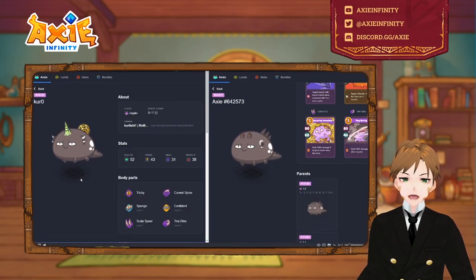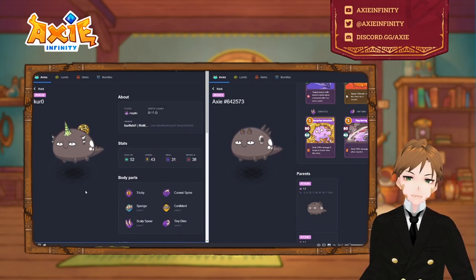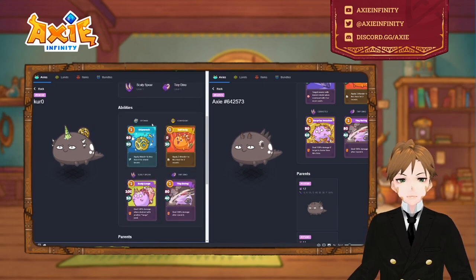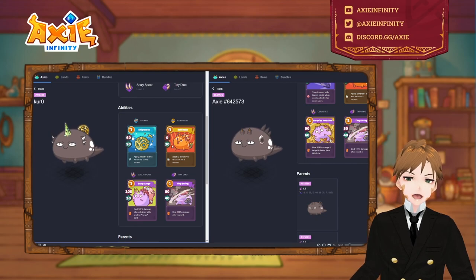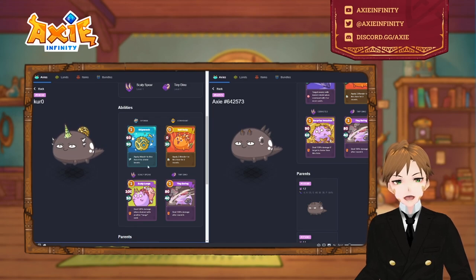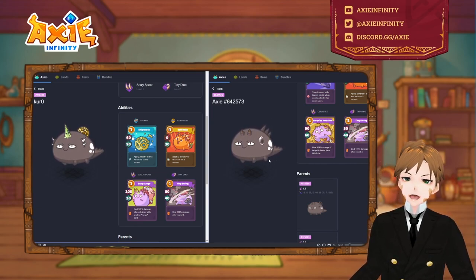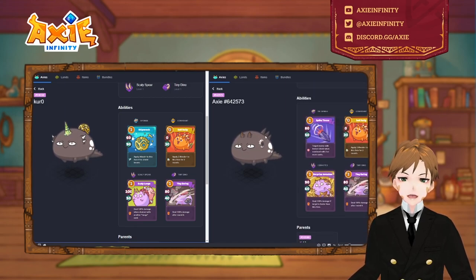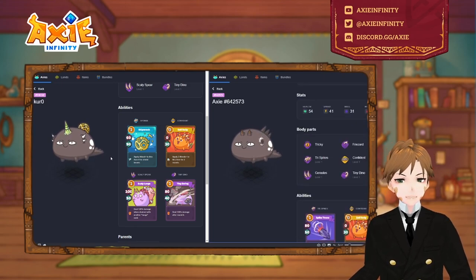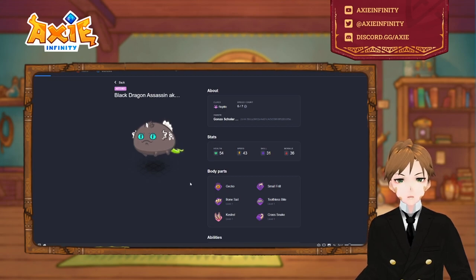Now we have the confident reptile — not really that famous, but I included it. This one is bought by my friend Kuro. It's pretty hard to kill: it has the sponge plus confident, that's already 100-plus shield, and you have scaly spear and tiny dino to close out the games. This is a super backline reptile. The important point is if you're gonna place this axie in the backline it should have a zero cost card like confident to mitigate stuns as well.